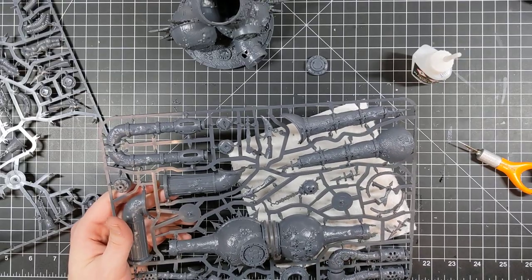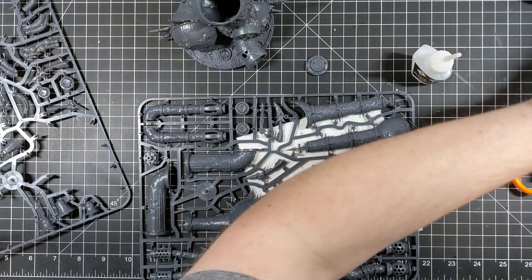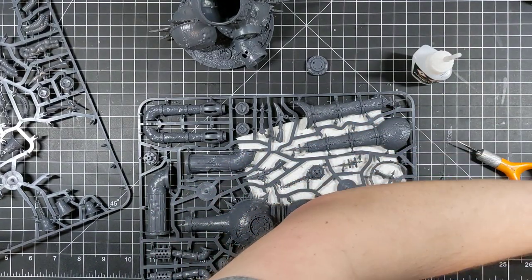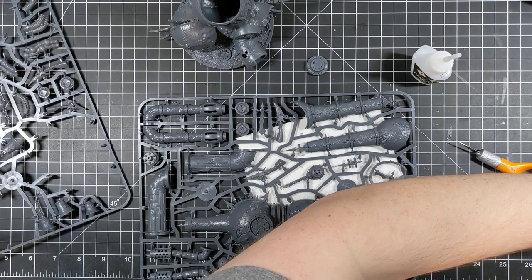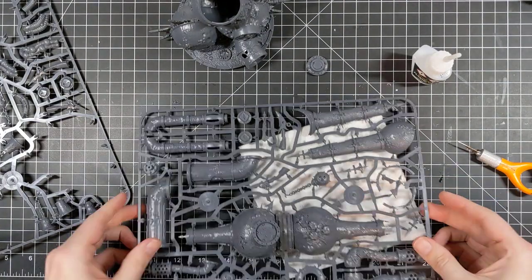Typhus is still there. He gives them plus one strength, so they become strength four. He doesn't give them plus one toughness anymore — Master of Poxwalkers is just plus one strength. They're not Core, so they don't get any re-rolls.